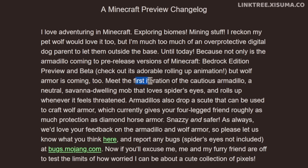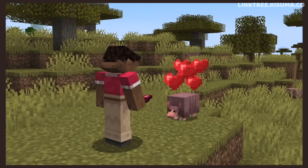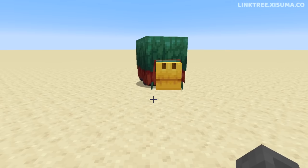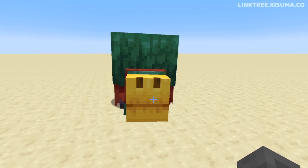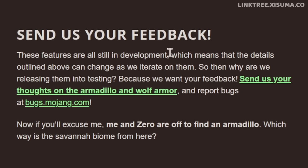The next important thing to mention is that we are seeing the very first iteration of the Armadillo — the mob in its early stages of development. This is far from a fully finished feature. With previous mob vote winners like the Sniffer, we got to see the finished product without much community input. This time around, an emphasis has been placed on community feedback to help guide its development.